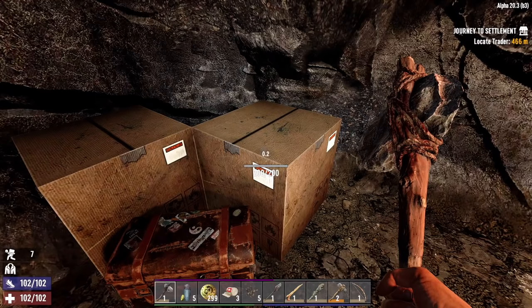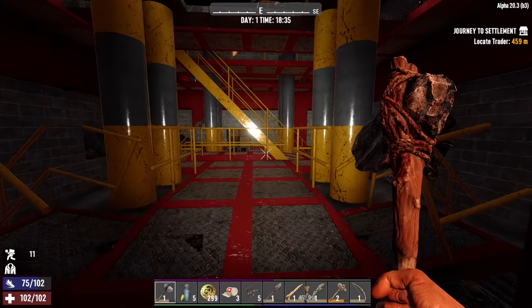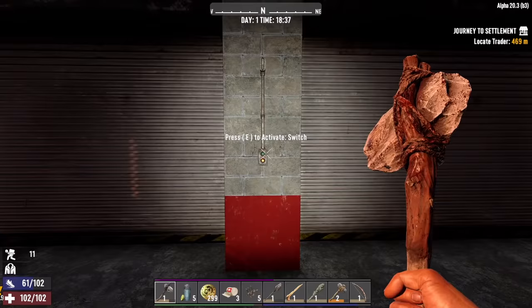Oh look at that — handlebars and another wheel. All we need to do is find the chassis and we could put together a bicycle. That would be pretty sweet — have a bike on day two. I wouldn't mind that.